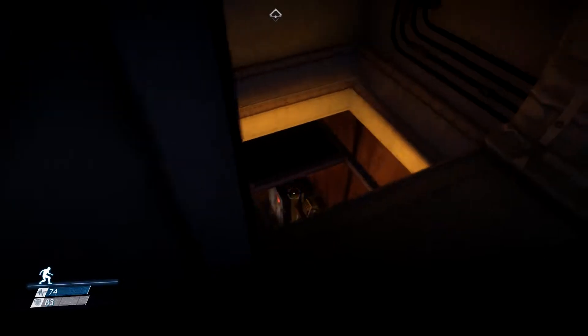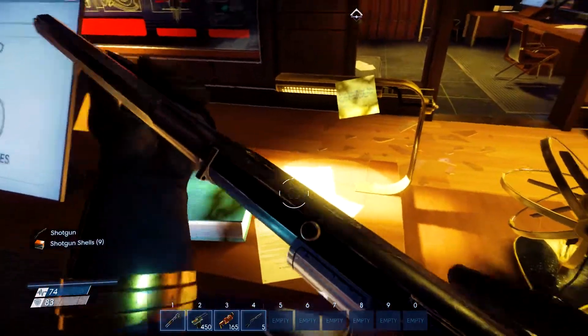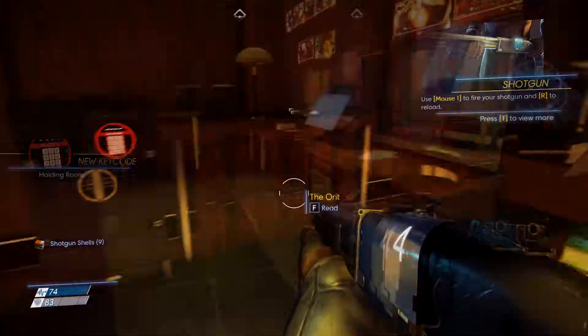Drop down here — go ahead and drop down into here — and right on the desk there is the shotgun. You want to pick it up, pick up the shotgun shells, and now you have the shotgun.